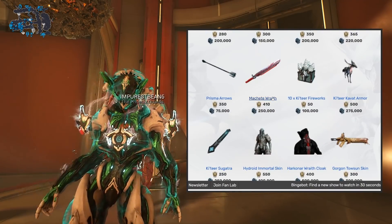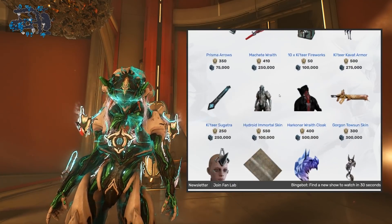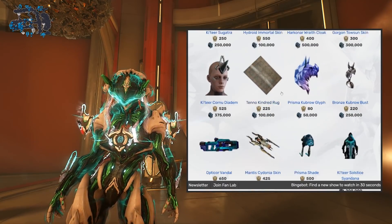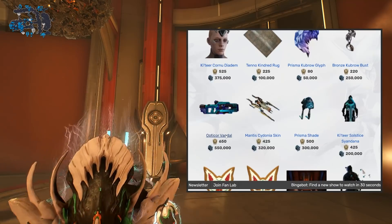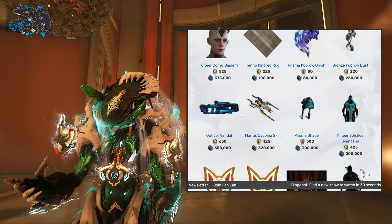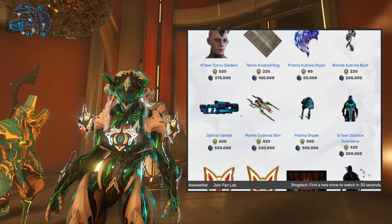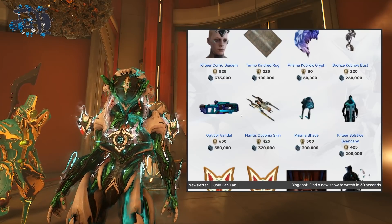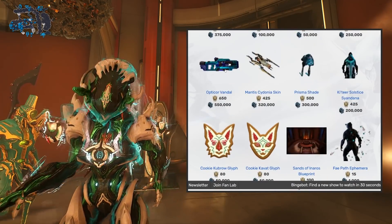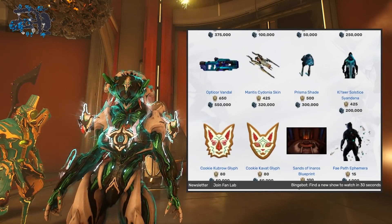If you want the best machete in the game with a fantastic skin, get the Machete Wraith — it is actually the best machete. More cosmetics are subjective and entirely up to you. You need 1000 ducats for the Opticor Vandal — it's the first time you can get it from Baro over on console. It's a great weapon, very thematic, but I don't feel it has the feel of the OG Opticor. Still, it's a weapon you've gotta have in your collection — prior-one.